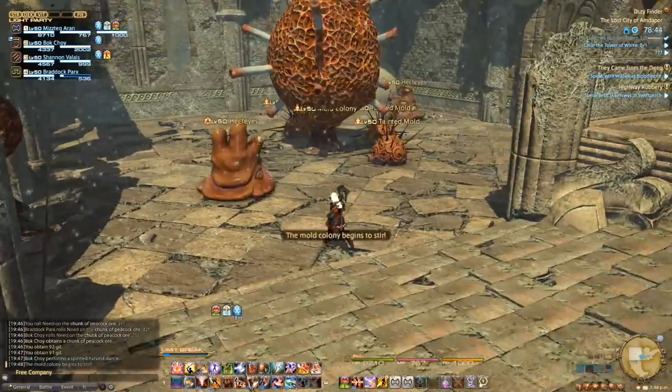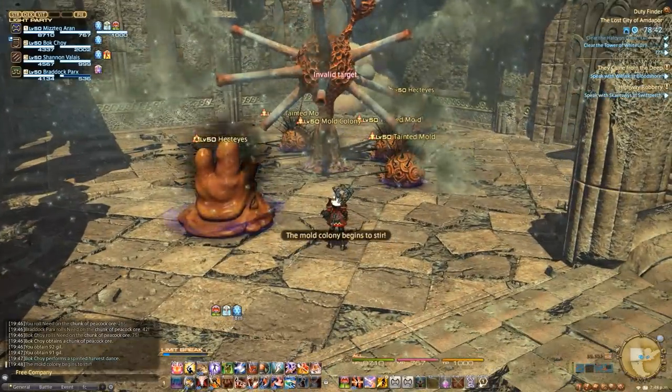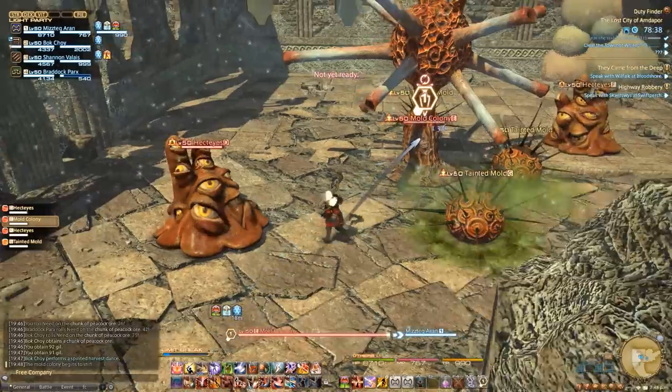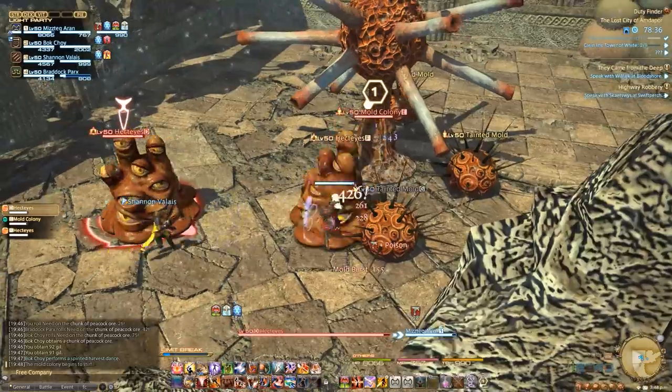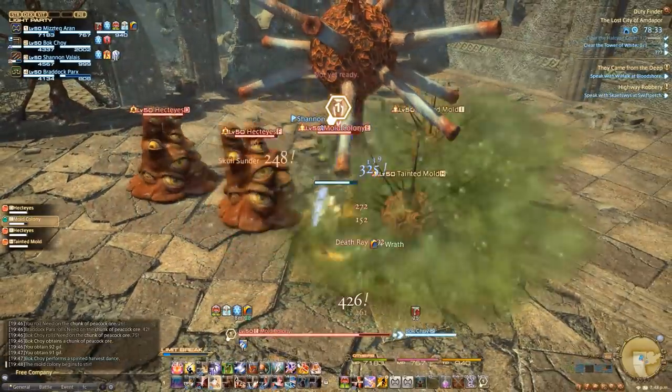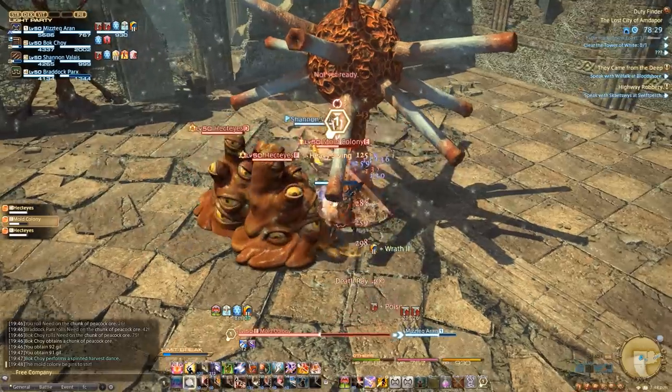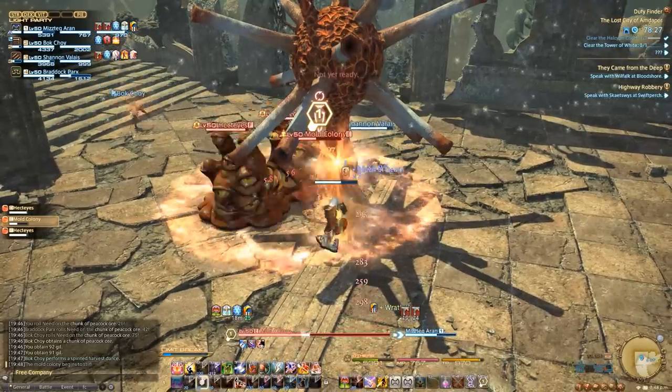You'll come across these mole colonies a few times throughout the instance. There will be tainted mold bombs that will explode when they take damage or if a player gets too close to them — ranged can handle these. The tank should pick up the hecties while the DPS focuses down the colony first. The colony will continue to spawn mobs until it's destroyed. Once it's down, the DPS can switch to the hecties.